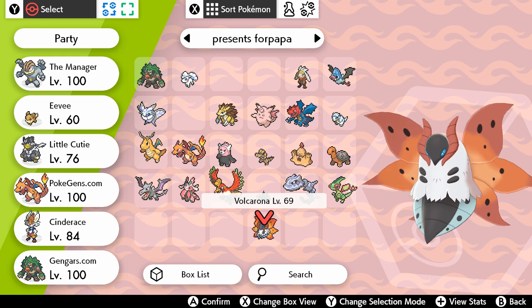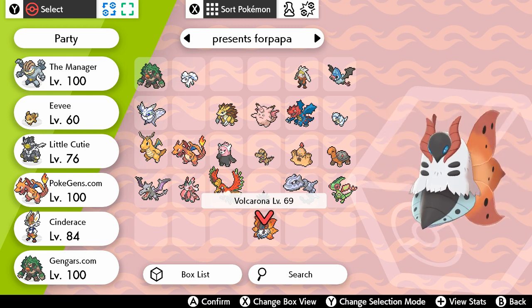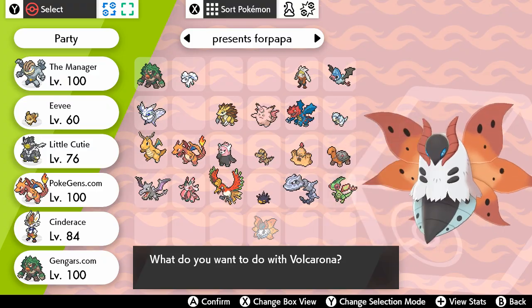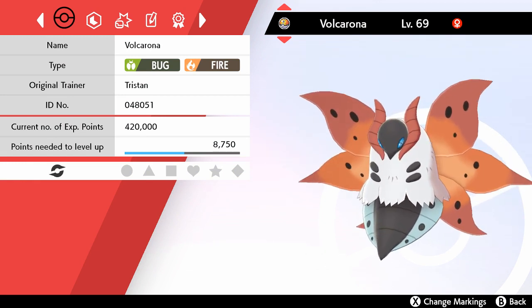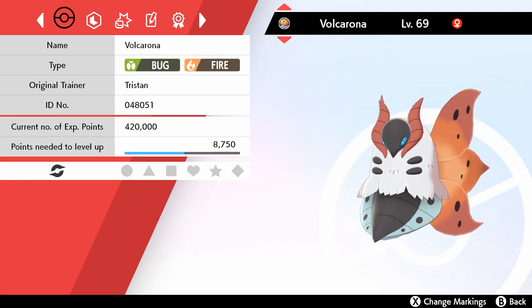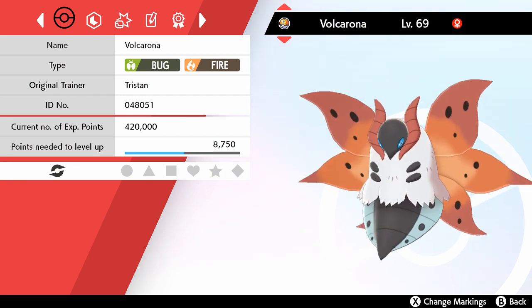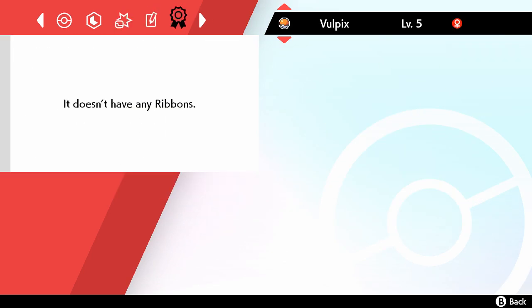Volcarona evolved from the little Larvesta. And, guess what — it's a Bug and Fire type. So I'm pretty sure fire will only be effective against it because of its Fire type. Gravity moves — not very good. And it can't use fire moves.